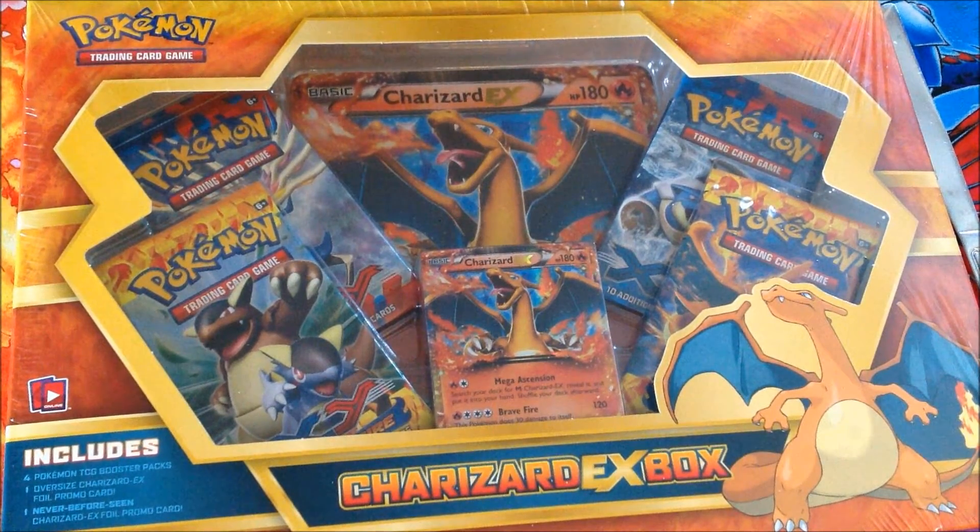Now on to the Flash Fire packs. Gonna start off with the Mega Kangaskhan one. We need to pull a Mega Pokemon here. Let's get rid of the codes. We have Goomy, Flabébé, Sandile, Bergmite, Pineco. Our reverse foil is Barbaracle, and we have a Forretress as our rare, Magnetic Storm, Sylveon, Dusclops, and again, Goomy.